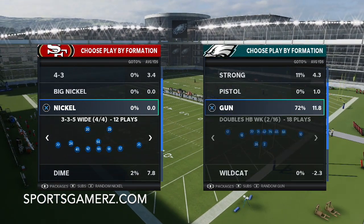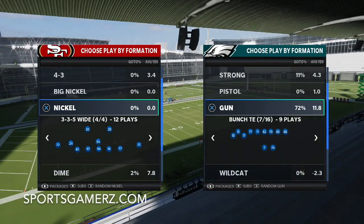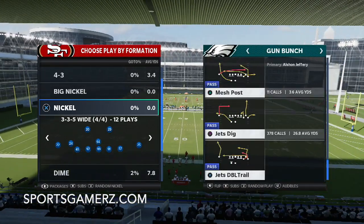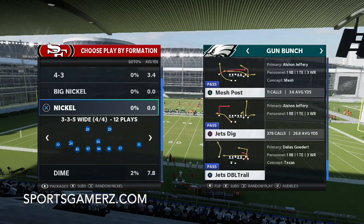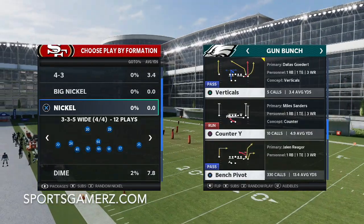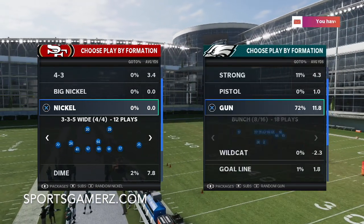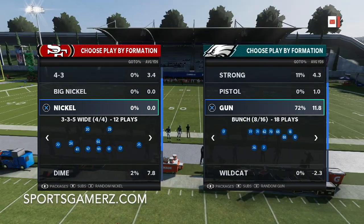Offensively, we're in the Jets book because the Jets book is so popular right now between Bunch and Bunch tight end. You just see so many people running the one-play touchdowns with Jets dig, bench pivot, flood, z-spot. Everybody knows these plays are so common.